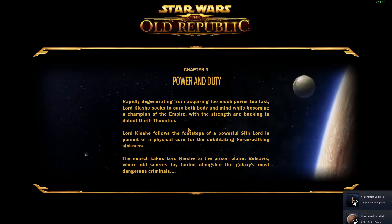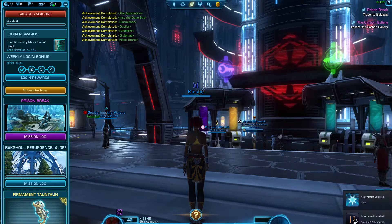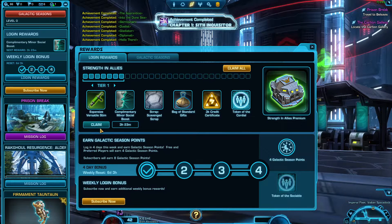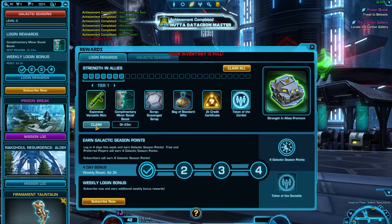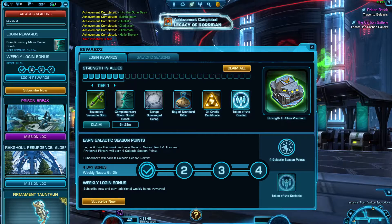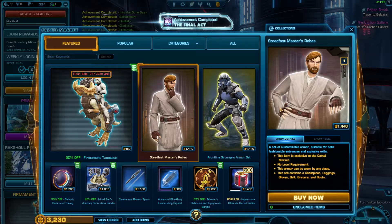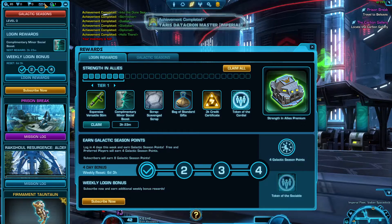Achievement unlocked. I'm sure I did a lot... level 50 was the cap back in the day. Login rewards, weekly unlock, galactic seasons — no idea. Six weekly bonus login rewards, complimentary minor social boost, 3K credit certificate. My inventory is full though, so I can't take it all right now. I don't know if I'm subscribed, so I'll probably have to deal with the cartel market.